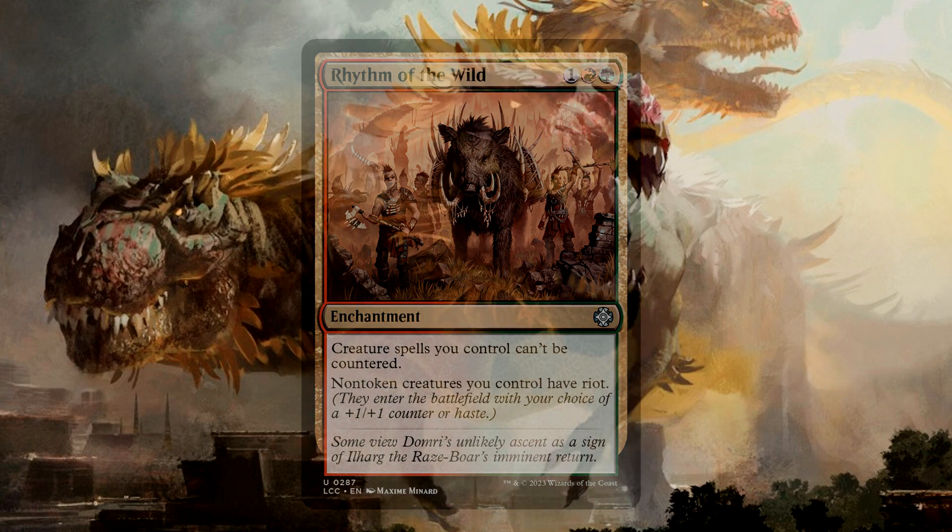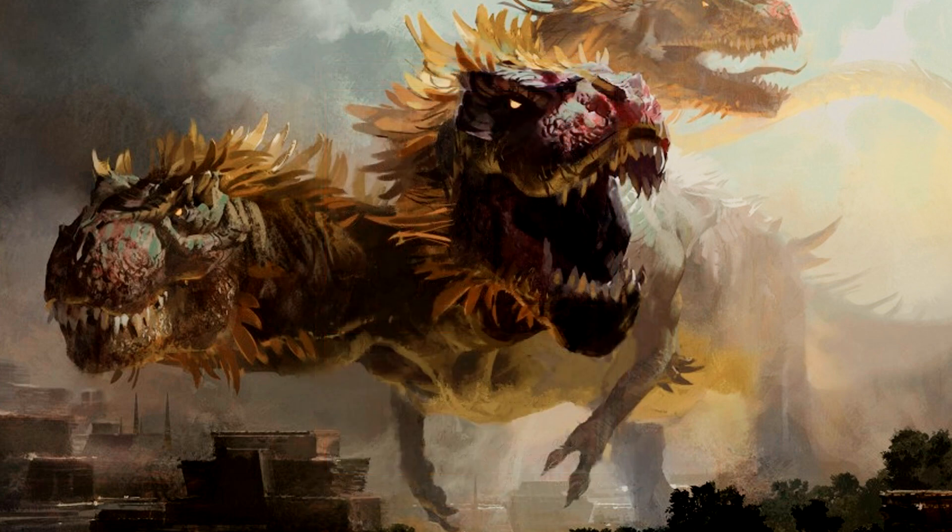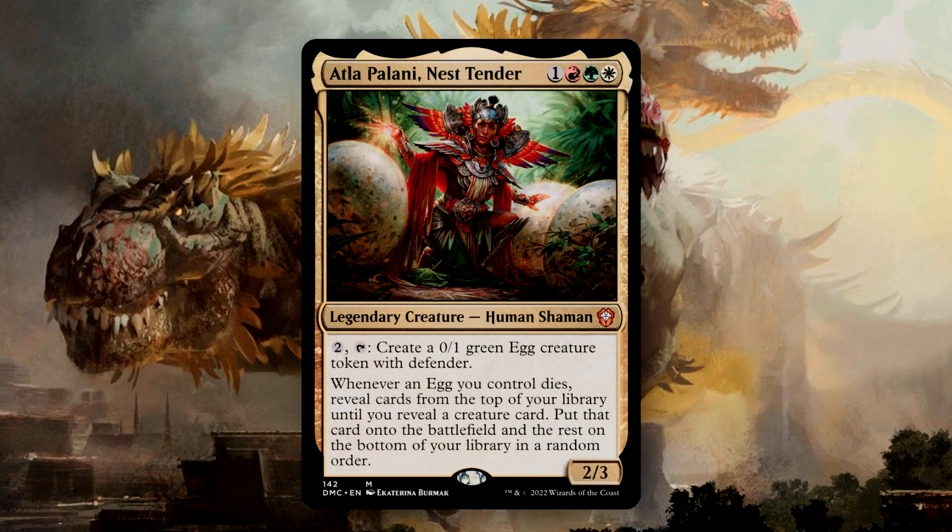So now that we've looked at the cards in the deck, let's talk upgrades. Our goal is to refine the deck to your personal tastes and maintain the deck's function while keeping it to $30 or less. Atla Palani, Nest Tender, is a great way to help cheat out some of our Dinosaurs. She adds an element of chance to the deck, but I think this is an invaluable card for what we're trying to do here. We can pay two to create an egg, and whenever an egg dies, you get a creature — regardless of what creature we flip into, we're going to be saving mana, which is critical in a deck like this.